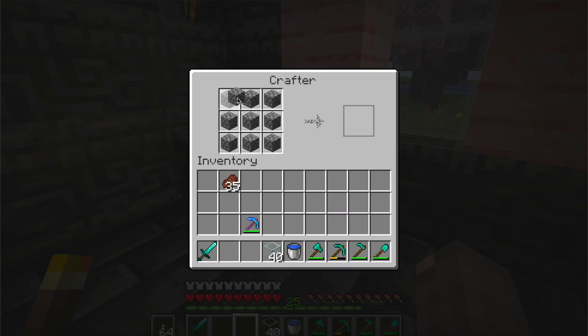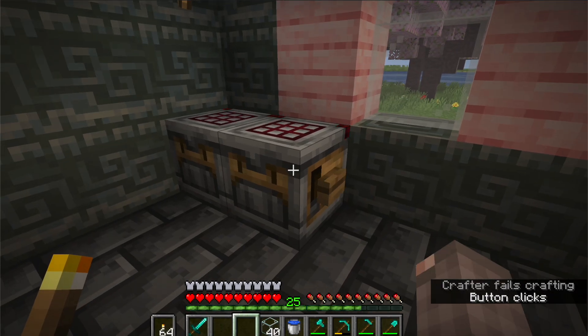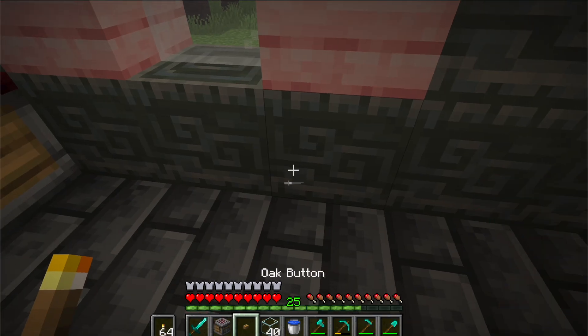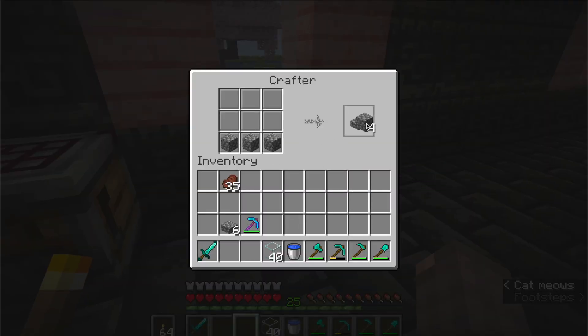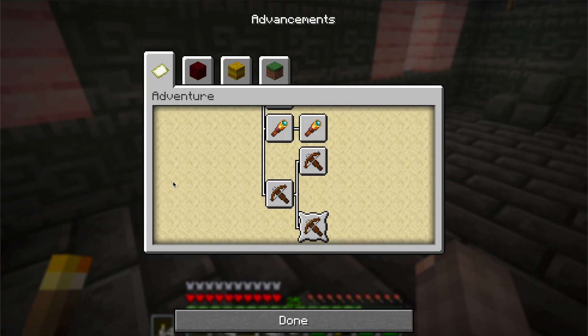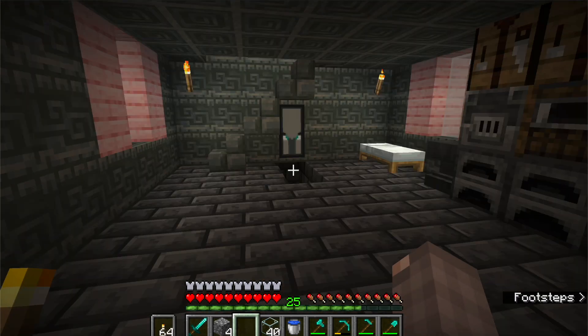Let me do this — boom! Oh, you've got to be kidding me. I think that button activated both. Let me try this again. Where is it? Oh — 'be near a crafter when it crafts.' So I have to craft another crafter.